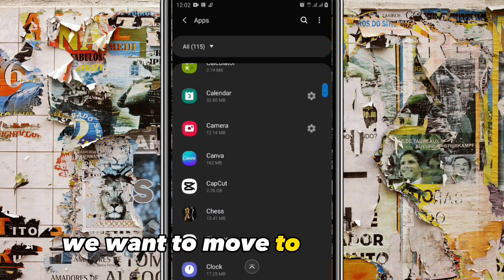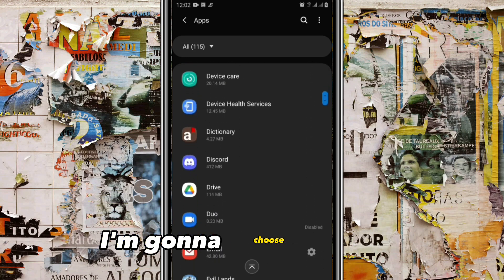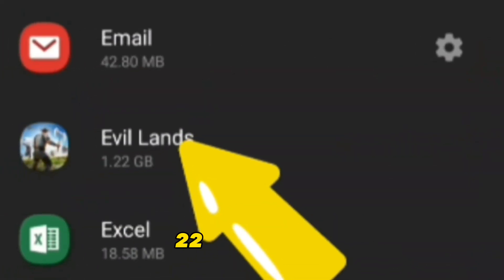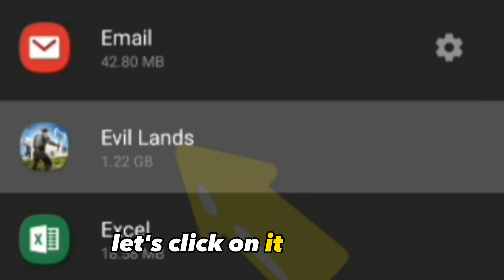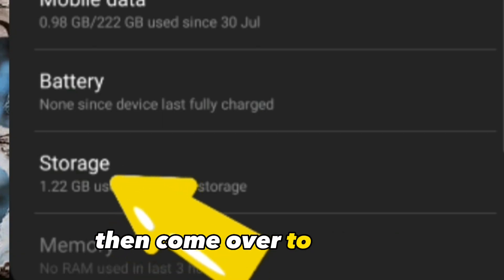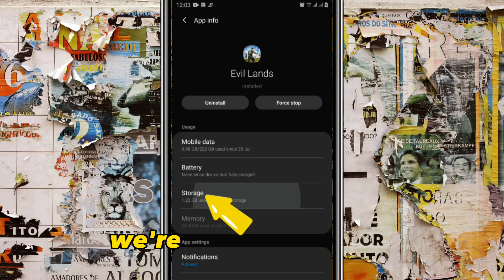Once you're in Applications, we're going to choose the app we want to move to the SD card. I'm going to choose a game — Evil Land — because it's taking 1.22 gigabytes. Click on it, then come over to Storage and click on it.